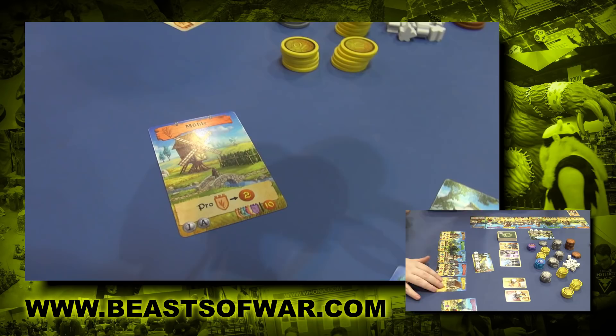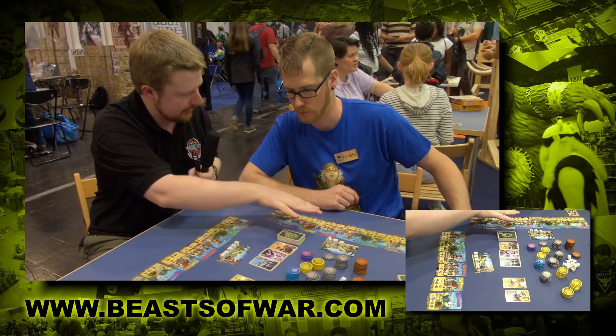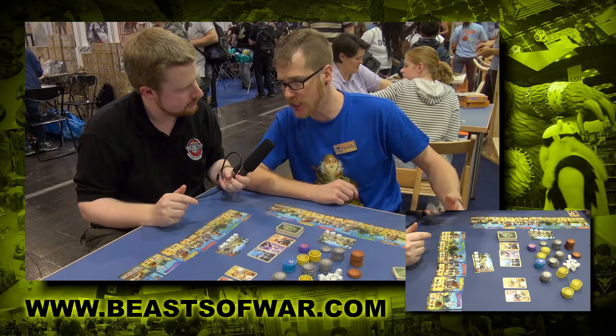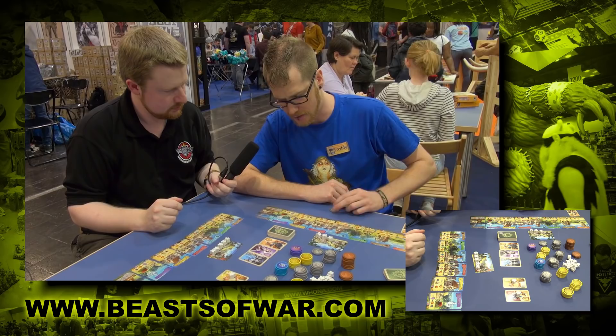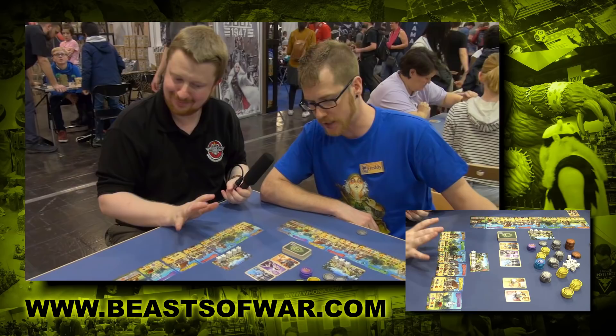So you're essentially making a decision to assign that worker to your mill — and what does that do? Then we get points for each banner we have down under the mill. So I get two points now. I take two points and those points are for me. And that's my turn. That's very simple, and you get points every round. So now we set up the next turn.